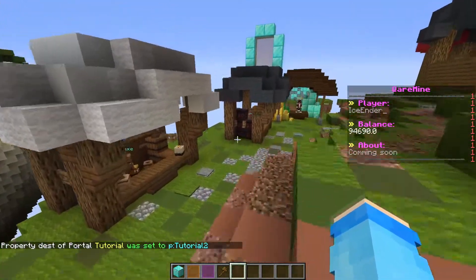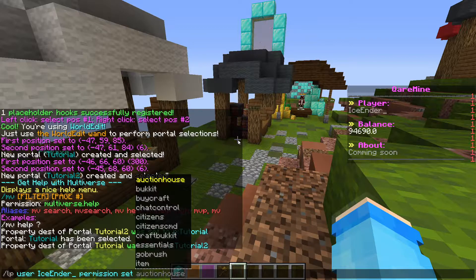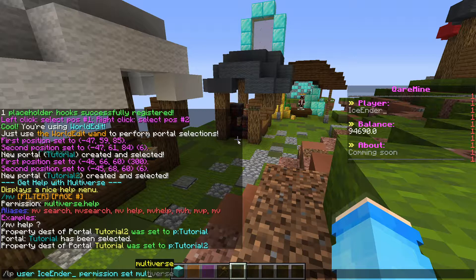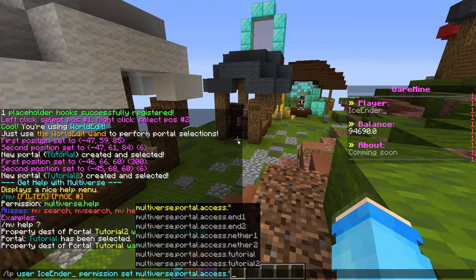So if you guys want the permissions, it's basically going to be: multiverse.portal.name.access.name. For example, if you want players to access a specific portal, that's basically how the permissions work.